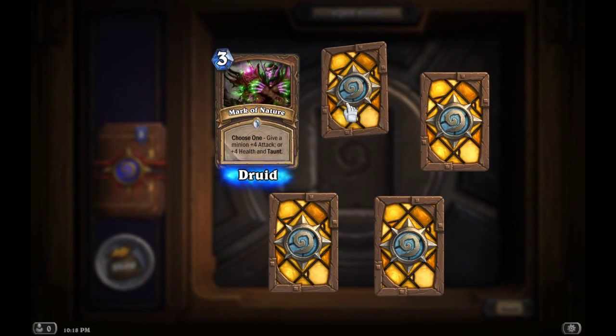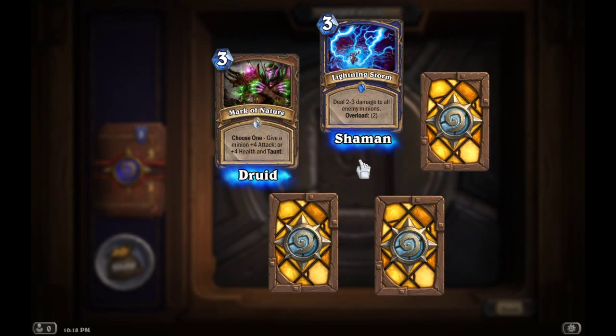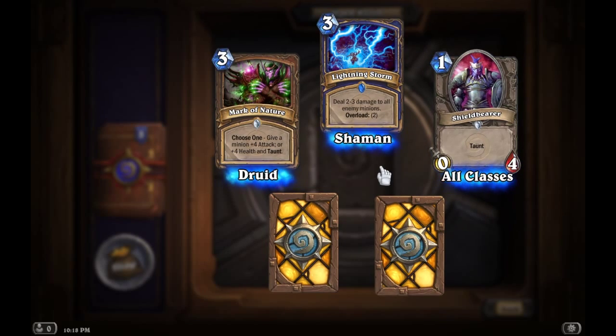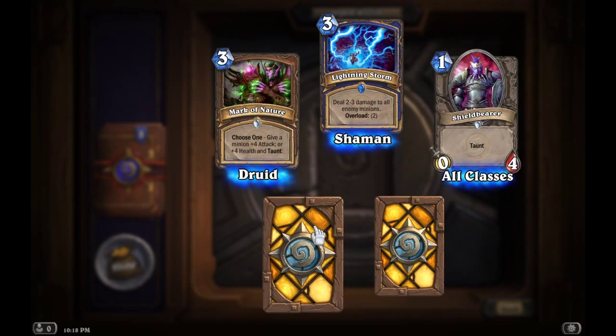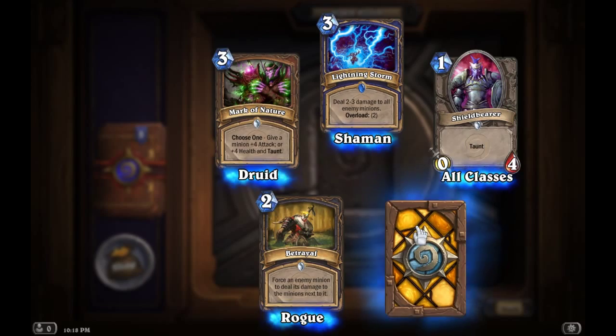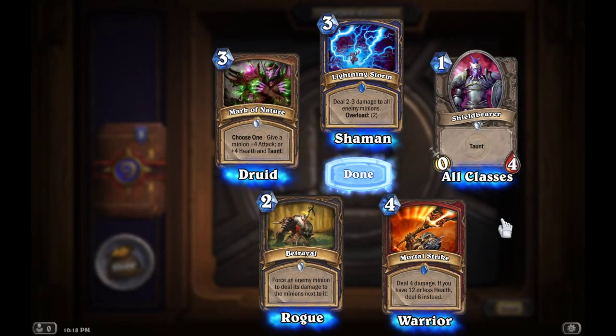One more pack for this video. Fingers crossed. Mark of Nature for the Druid. Lightning Storm for the Shaman. Shield Bearer for all classes — I like the Taunts, too bad he doesn't have any attack. Betrayal. And Mortal Strike for the Warrior.